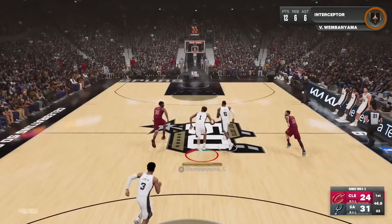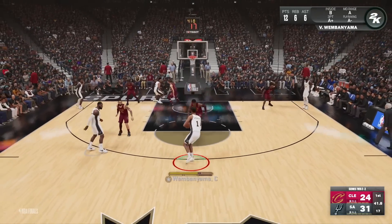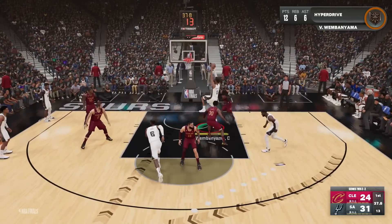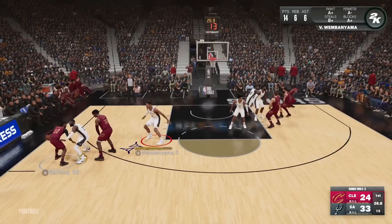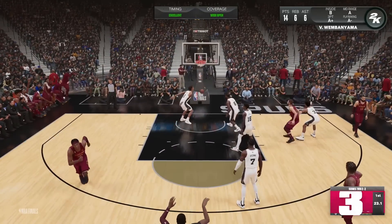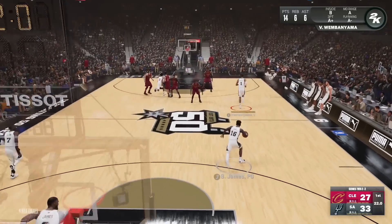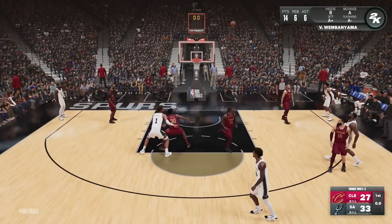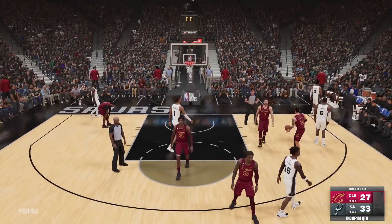Easy steal. Brown, keep going - bounce pass again. Pump fake, he didn't jump. I respect that - he still can't guard me though. Garland again off the screen, this time with JB on him - he can't get through the screen. The screens in this game are kind of OP. Brown bail me out - first quarter ends. We're up six and the first, kind of a high-scoring affair right here.